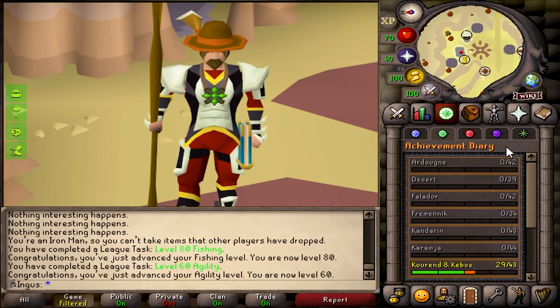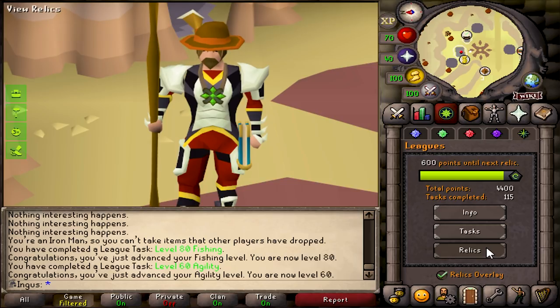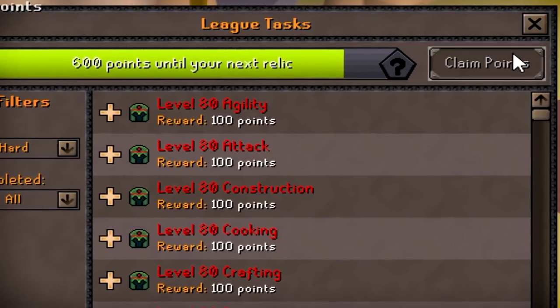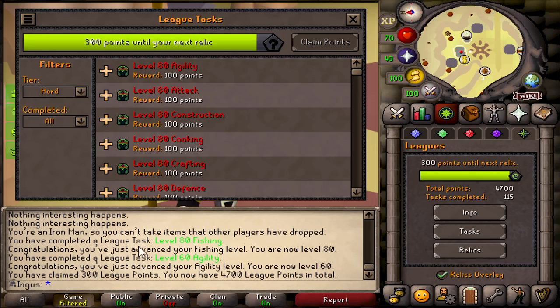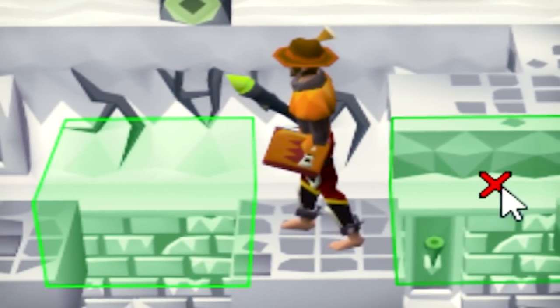At this point I may as well claim my points because I haven't been keeping track and I have no idea if we've hit the milestone or not. I'm thinking we still have a few more points to go, but let's check here. Yep, that was 300 points — so halfway there from where we were. 300 points until we get the last relic.